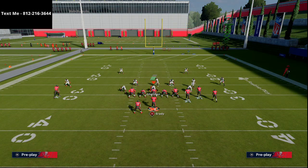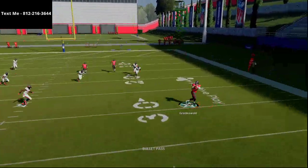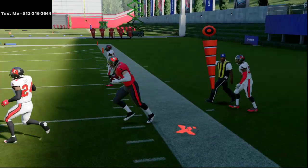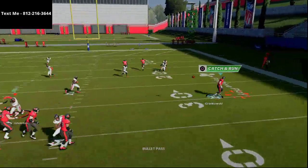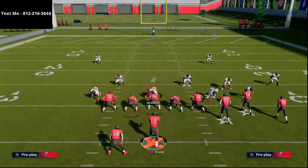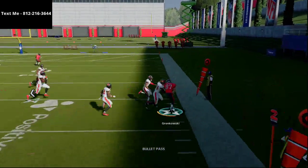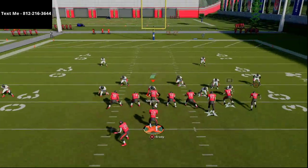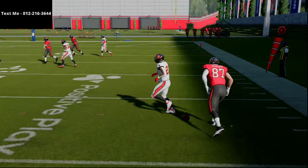Let's look at cover 3. If that flat is open, take it every single time. Even though they patched the air truck animation, you can still truck — especially if you have a Gronkowski or Darren Waller. Quick flat catch, then you're trucking and steering him up the field, letting the trucking animation do the work for you. Even when they're manned up, it's not bad at all.